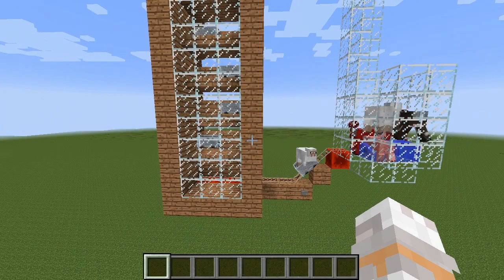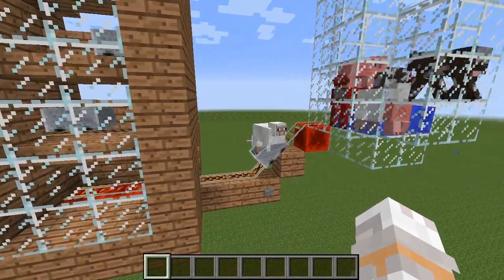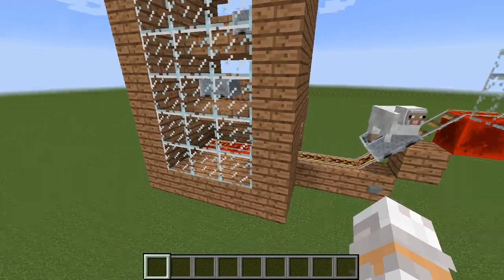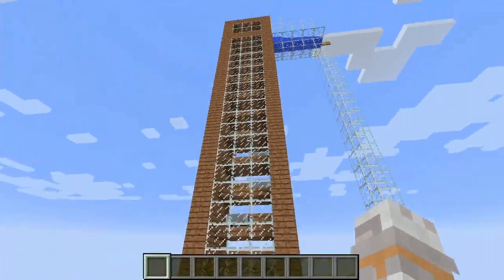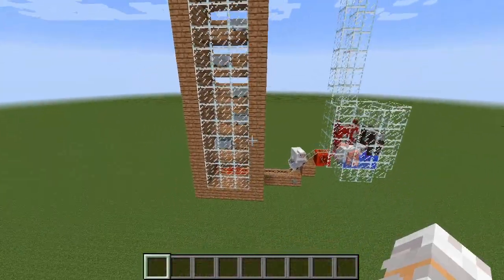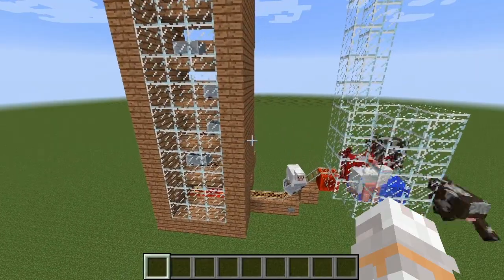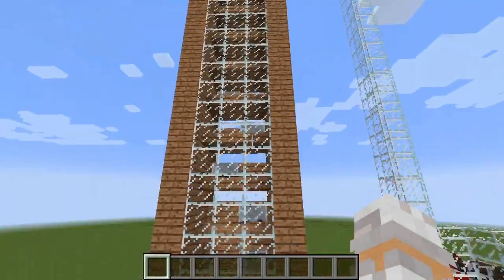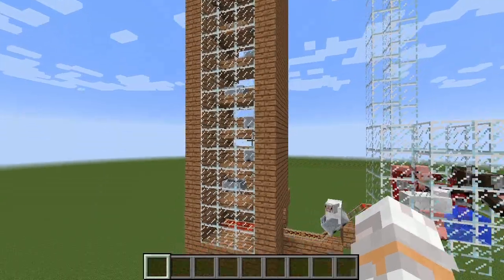And the answer is... kinda. You can use a pig with a saddle in this design, and let it ride in the minecart, and you ride with it on up to the top. Sometimes you can get stuck in the middle somewhere and it seems a little bit slower that way. So yes, you can ride on a pig upwards, but it's not really reliable and I'm not sure if it's worth the effort to build it only for that.